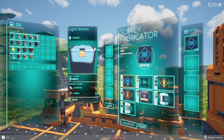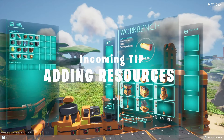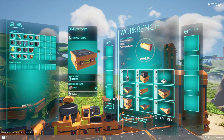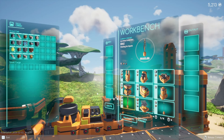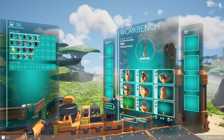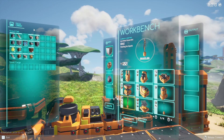The next piece you'll need to produce is the supply fabricator — that is your ammo supply maker. The way these machines work, such as the workbench, you have your input, output, and autofill. If I want to make a wind generator, I click on it and it tells you in the picture what parts I need and the required parts to craft.